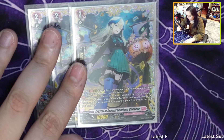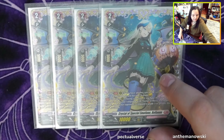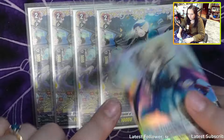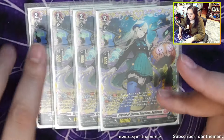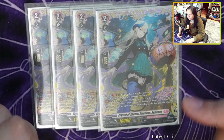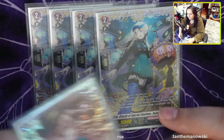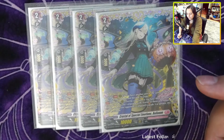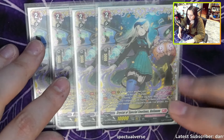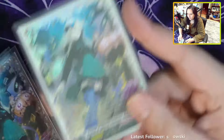This is Crystal the Special Emotions Bellian. She's basically the better version of the old grade 2 we used to run — Laricia, basically the replacement of Larissa — because this card is that card but better. During your turn, if you have three or more other friends units, all your vanguards get plus 5k. That's the 5k you really want to achieve, because the Halloween Fortia doesn't get 5k on her own. She also gets 10k power if your opponent's points are greater, so she's also a really high beater.